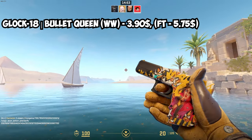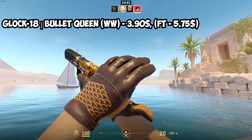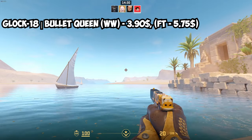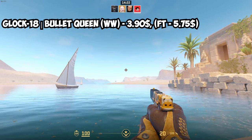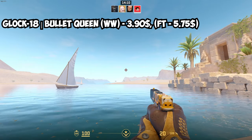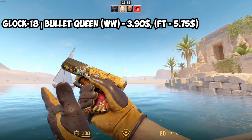For the Glock, there's really only one yellow option — the Glock Bullet Queen. It looks really nice, but it's a covert rarity skin, which makes it a little expensive. In Well Worn it's $3.90, and Field Tested is $5.75 — a bit on the expensive side for a budget. However, the Glock is a weapon you use every pistol round and many eco rounds, so I'd say it's worth spending a little more. I really like the Bullet Queen — it's a nice one.